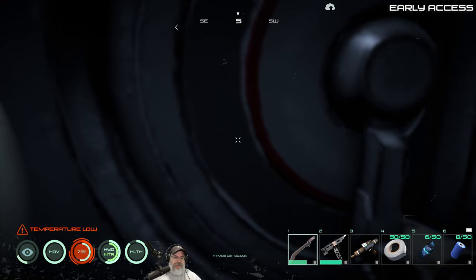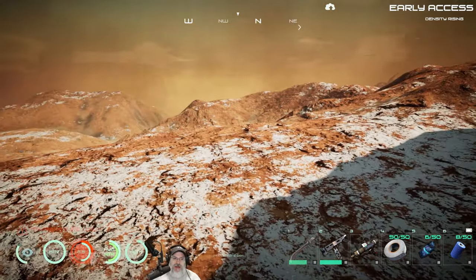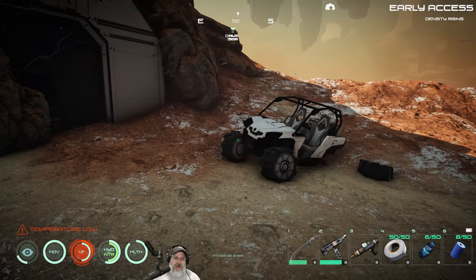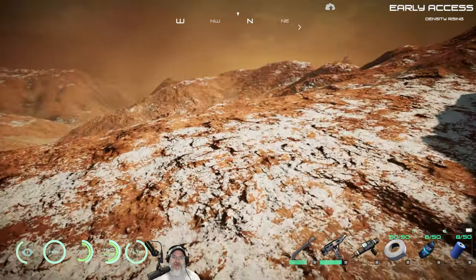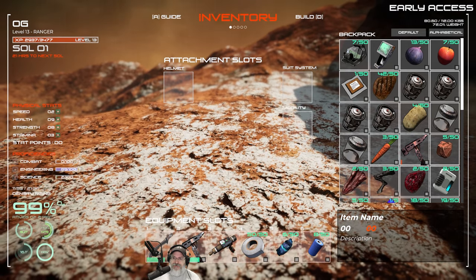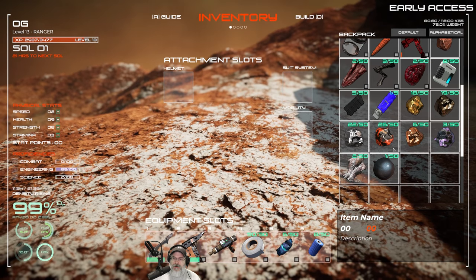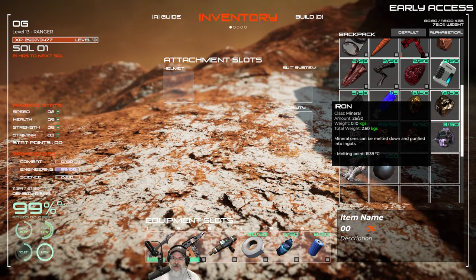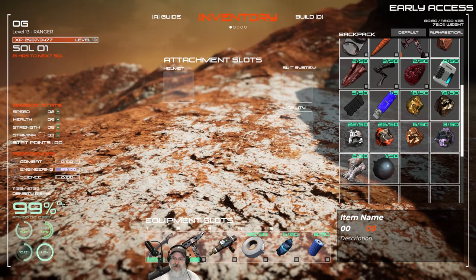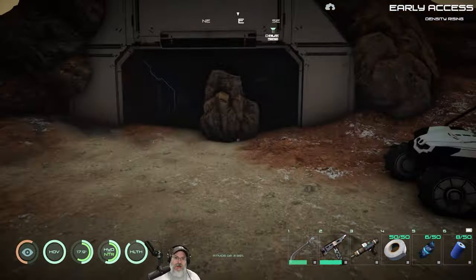There did seem to be more solid deposits in there as opposed to ones with different aura types. What did we get out of that? 26 iron — that's really good — 19 titanium, 18 gold. The iron is what we need the most of at this point.